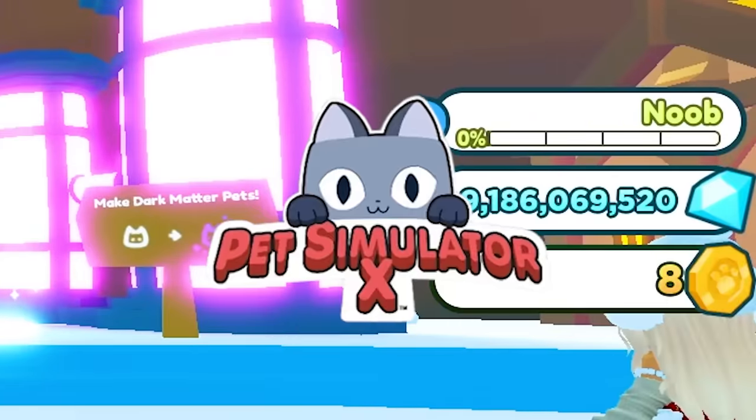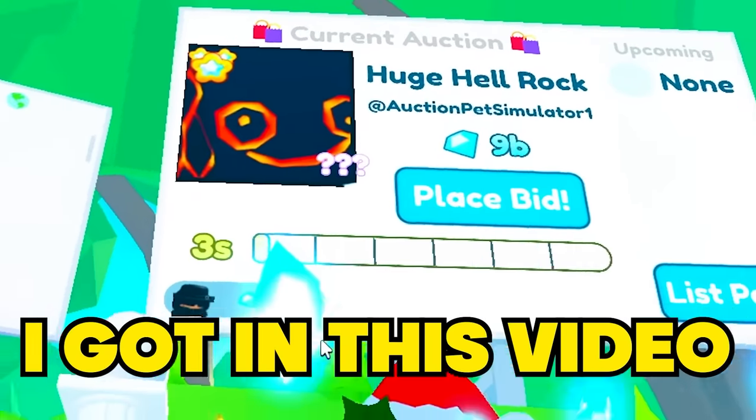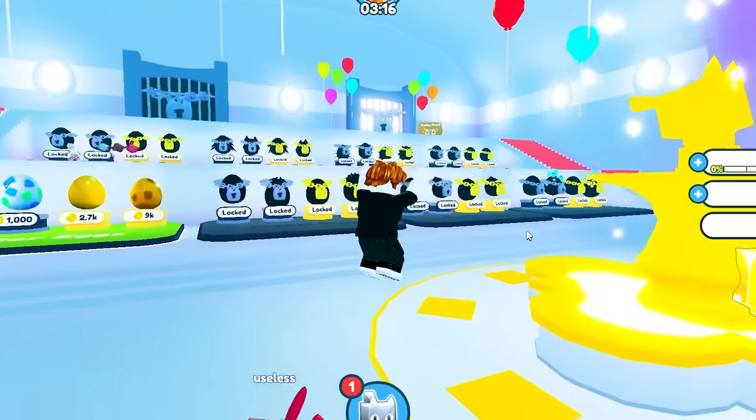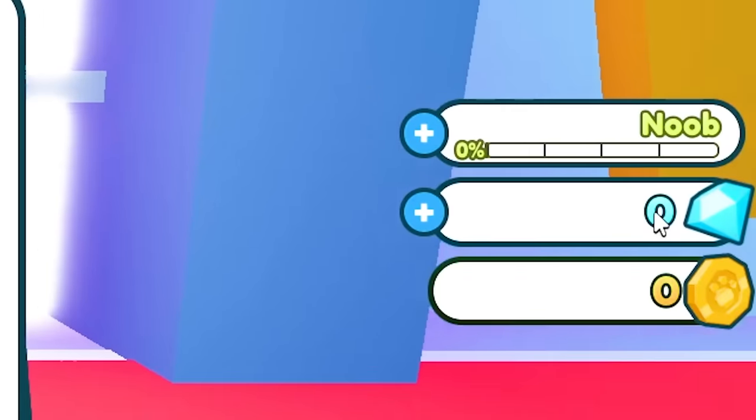I went from a complete noob to a pro in Pet Simulator X only using auctions, and the auctions I got in this video were insane. But first, winner picks a pet, and I'll pick useless. To get to the auctions, I need to get to the trading plaza, which costs one million gems.